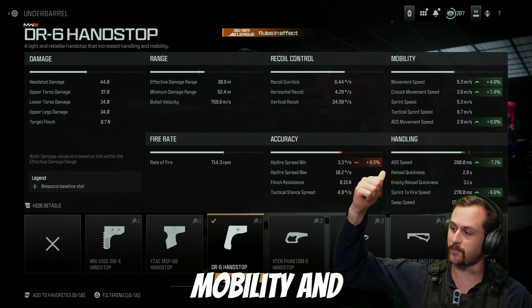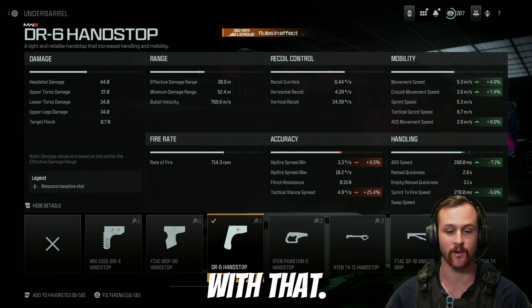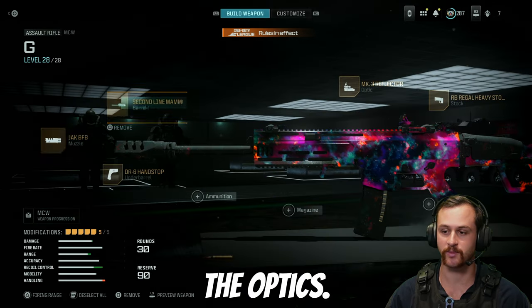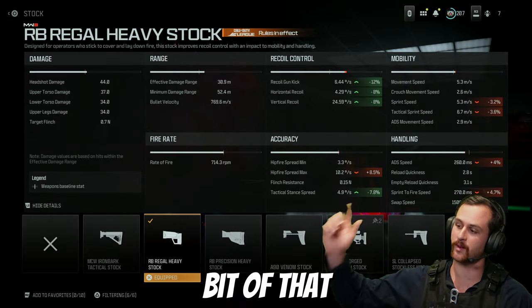For the underbarrel we've got the DR6 hand stop for a bit of mobility and handling. For the optic I run the MK3 reflector — it's a nice clean blue dot, just run whatever you prefer. For the stock we've got the Regal heavy stock to help out with recoil control.